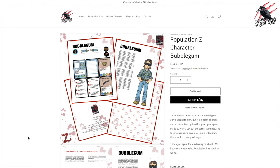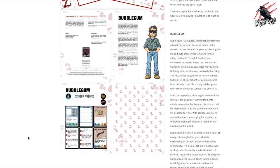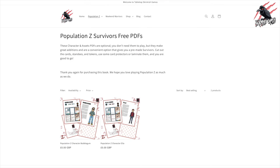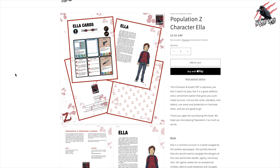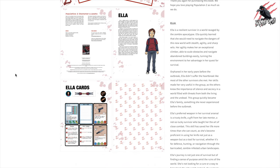If you'd like to grab Bubblegum's character sheet you can download it for free on our website — I'll put a link down below. You'll find all the cards we've gone through already completed, and we've also written a background for Bubblegum and created another character called Ella, so you've got two to use as a template and guide as you create your own characters.